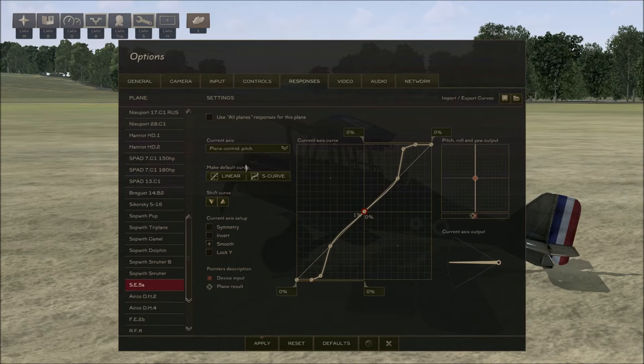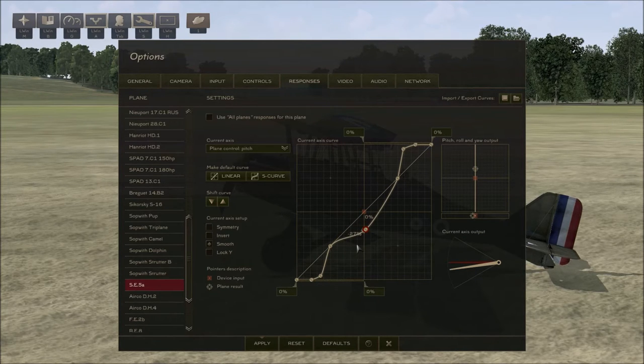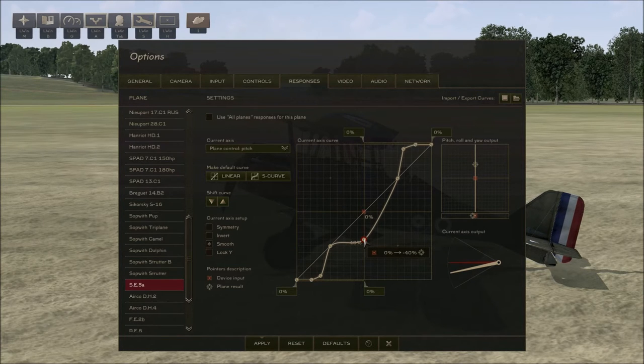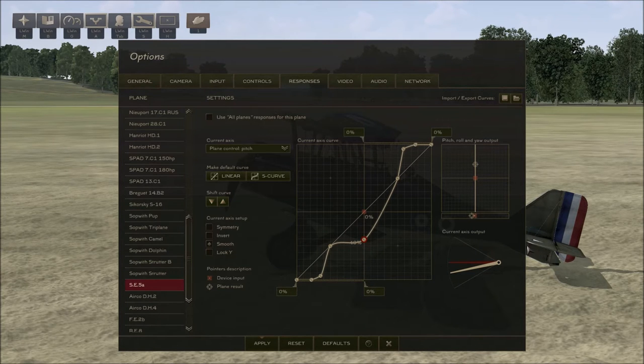To fix it, uncheck 'Use all responses for this plane,' make sure the axis selected is Pitch, then draw a point on the line at zero in the middle and drag it down. As you drag it down you'll notice the elevator will start to depress on the back of the SE-5. I like to have mine set to about minus 41. What that means is: zero input from the joystick equals minus 40% deflection in the elevator, which helps us fly level. You'll see the elevator is now lined up with the rest of the tail.